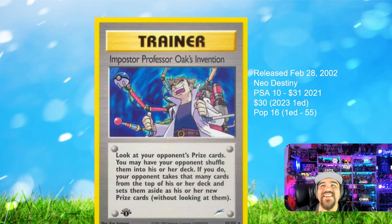The next card is the Imposter Professor Oak's Invention, February 28th, 2002 in Neo Destiny. We found some recently sold prices: first edition sold for $30 about a year ago, and $31 in 2021 for the non-first edition. I think this was just the Pokemon hype period when people were going crazy. Population is 16 for the regular and 55 for the first edition — it could be the Mary situation again, I'm not sure.